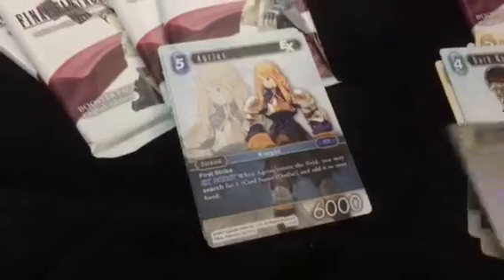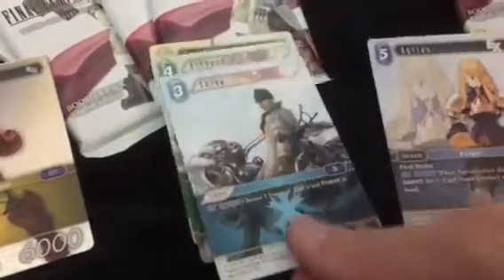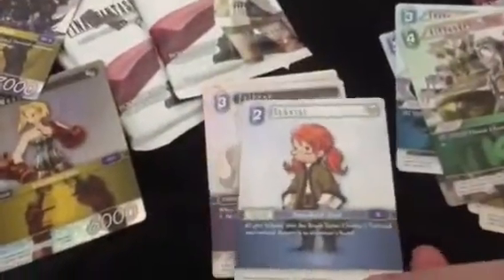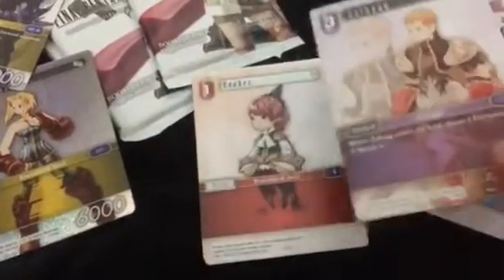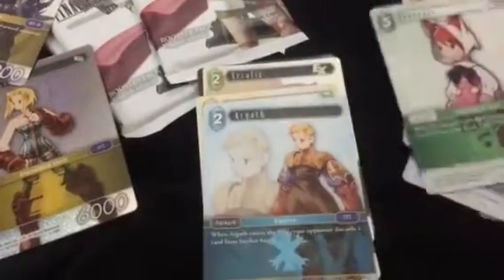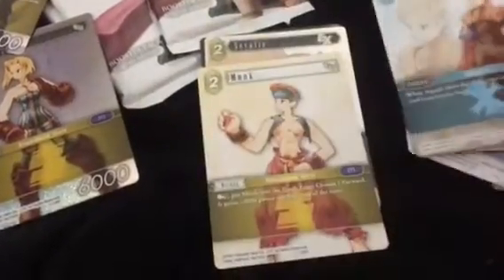Every pack has a foil variation of one card — it could be any card, it could be a legendary, a rare, or a common. We're looking for our legendary, and we're told you're supposed to get seven legendaries in a box. Let's see if that's correct — we've gotten six so far.